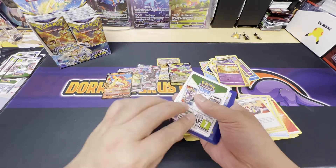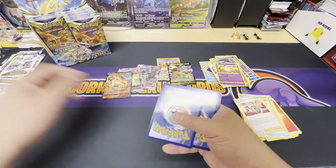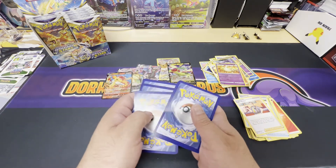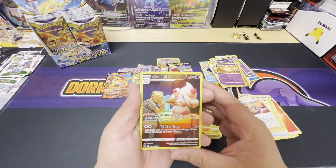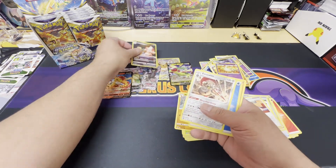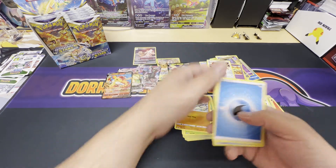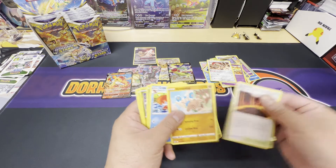White border. An Alchemy trainer — our second trainer card — and a non-holo Escavalier. Keep going through.